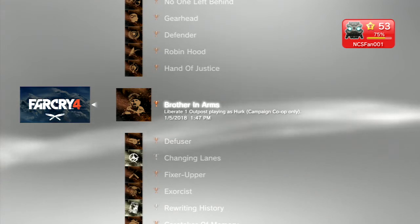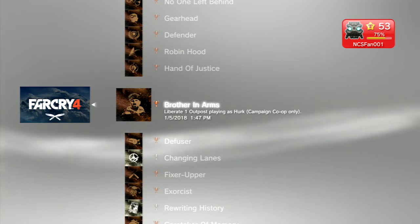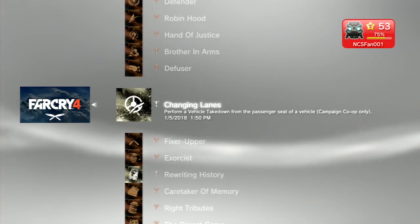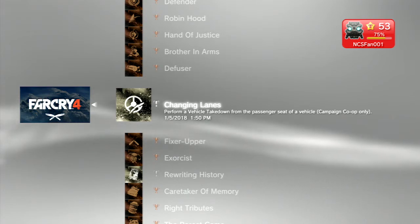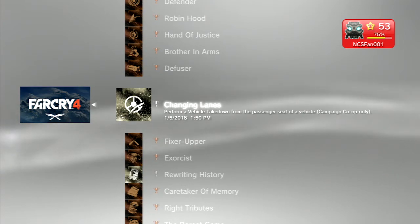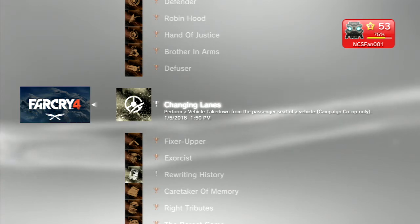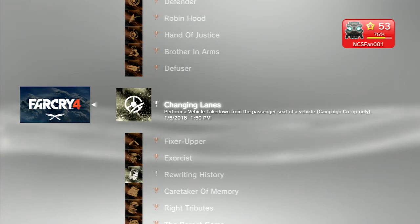There's a co-op trophy where you have to be the co-op partner, joining someone else's game and then liberating an outpost. There are also bomb defusal quests, and you have to perform a vehicle takedown from the passenger seat of a vehicle in co-op. Those are the two co-op trophies. I'm not a big fan of that because they both require co-op and the servers are really, really bad in this game. I would definitely be careful about that — you don't know how much longer they'll stay up.